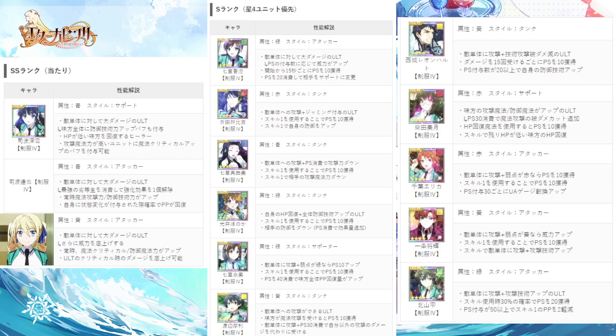Alright, now we should talk about the strong units. The first one is Kasumi. She's an attack type unit. She can increase your ultimate gauge, and that's pretty much what she's good for. She also has decent damage, but not high enough to be ranked higher.